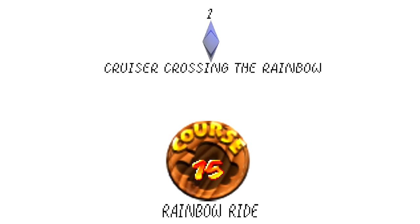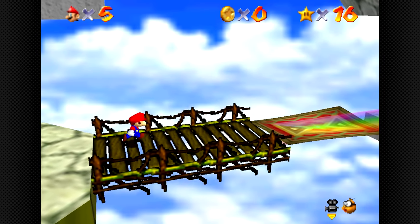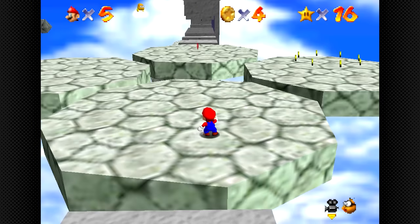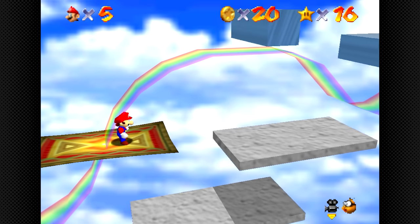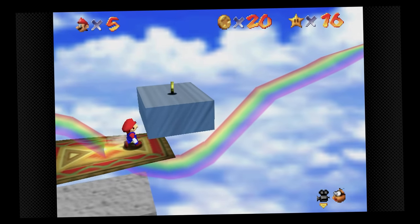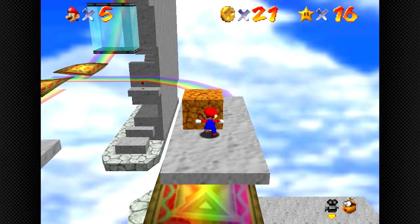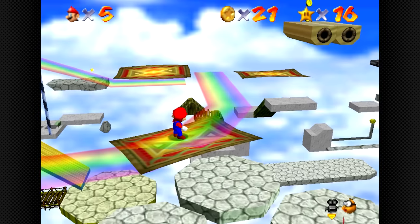Starting us off we have star number one: Cruiser Crossing the Rainbow. We start this star the same way we will for every single star in this video — by taking the 25-second carpet ride. Once we get up to the spinning platforms, we take a right, which means more carpet. There are a few obstacles to avoid, like two blocks in your path. Real challenging and interesting game design. This carpet ride with the extremely exciting obstacles lasts for over 40 seconds. But luckily, after this breakable block, you can get off this carpet and start riding another one! This second carpet literally just leads you to two more — one going toward the house, and the other toward the ship.